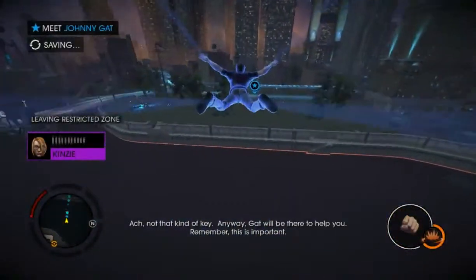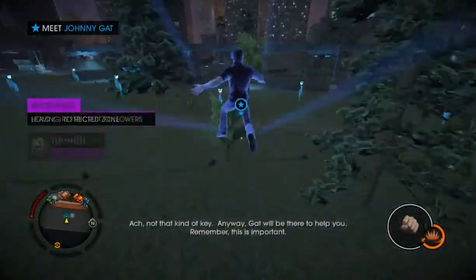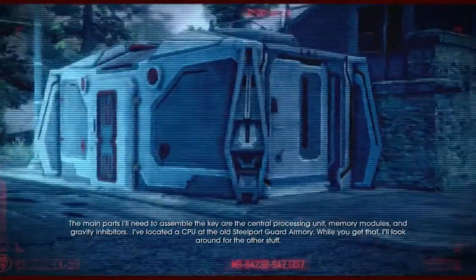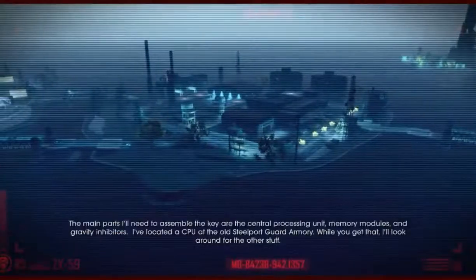The past few episodes have been really, really long, like 25 to 30 minutes, which I don't usually do. So yeah, you're welcome - I didn't intend for them to be that long. To assemble the key we need the central processing unit, memory modules, and gravity inhibitors. I've located a CPU at the old Steelport Guard Armory. While you get that, I'll look around for the other stuff.